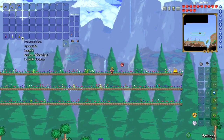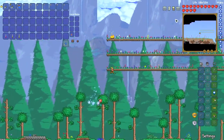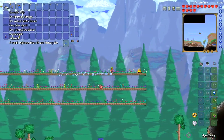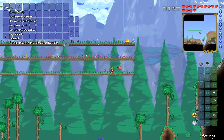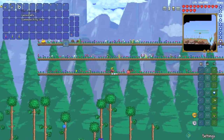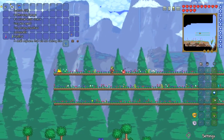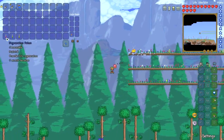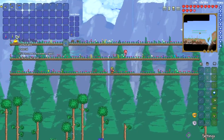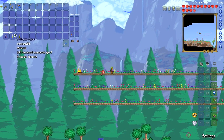Now, on to buffs and weapons. For weapons, as with the Desert Scourge boss fight, we're gonna be exploiting grenades. Grenades are just really powerful, especially at this point in the game, and they will make quick work of King Slime. Just get around 100 grenades, probably a little more. For buffs, I would recommend the normal three that you should always have: Regeneration, Swiftness, and Iron Skin.